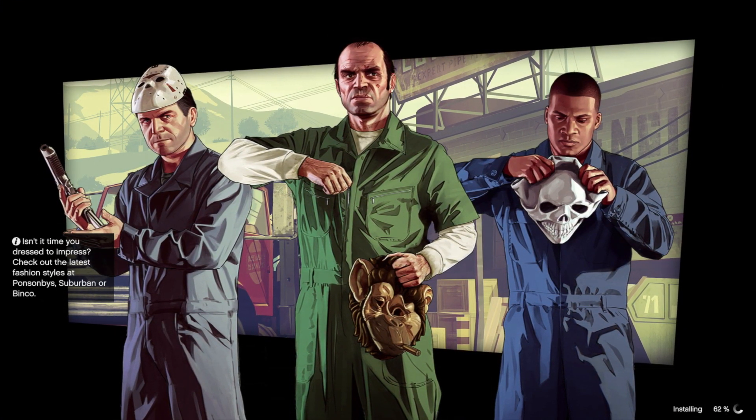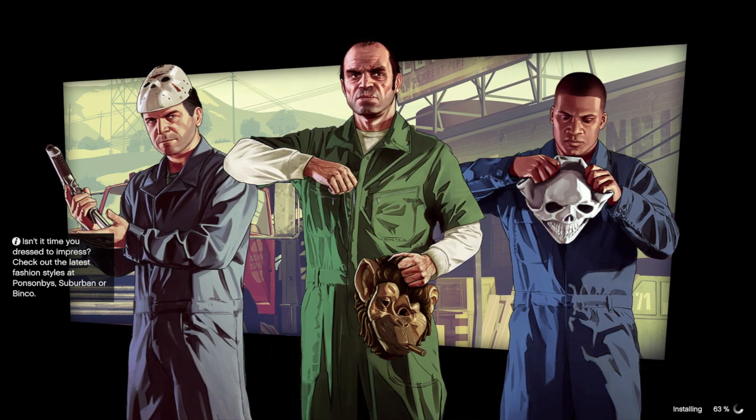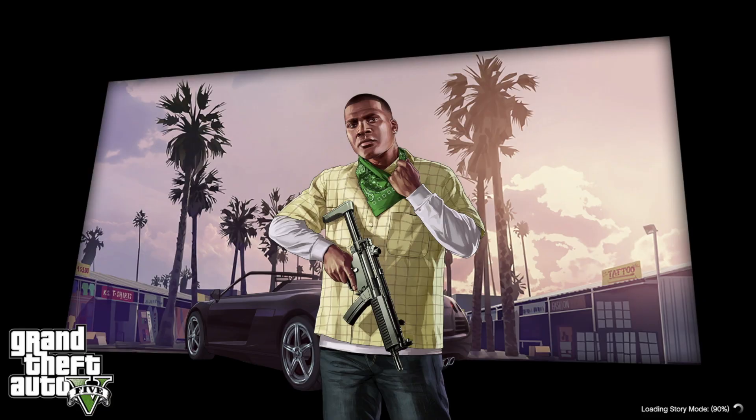In just about 30 minutes or so, you should be at around 60%. Then we just have to keep waiting. You should see this right after - this is the calibration part. Besides seeing the logo itself, you'd put it really bright to see it, and you should be able to see all the bars below as well. They're gray tones, so turn it down until whatever makes sense to you for your own experience. For me, it's going to be just around there. We can go ahead and confirm that by pressing X.